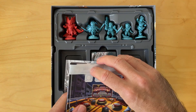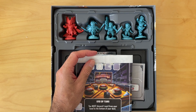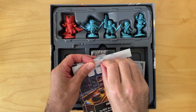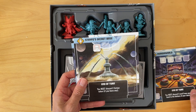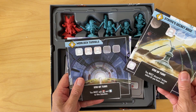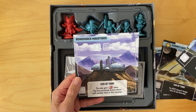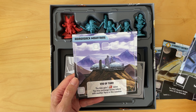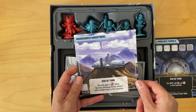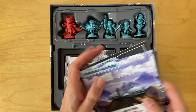Now the locations. We've got Murder World, Strife Secret Base, Moor Tunnels, and Adrion Deck Mounds. Four locations — that's pretty good.